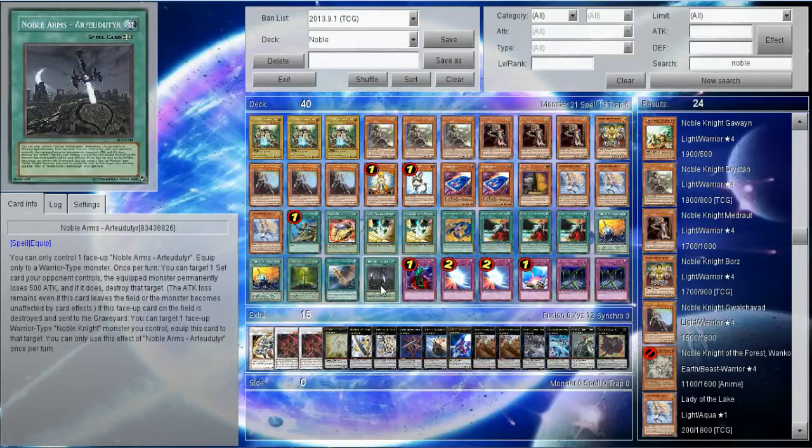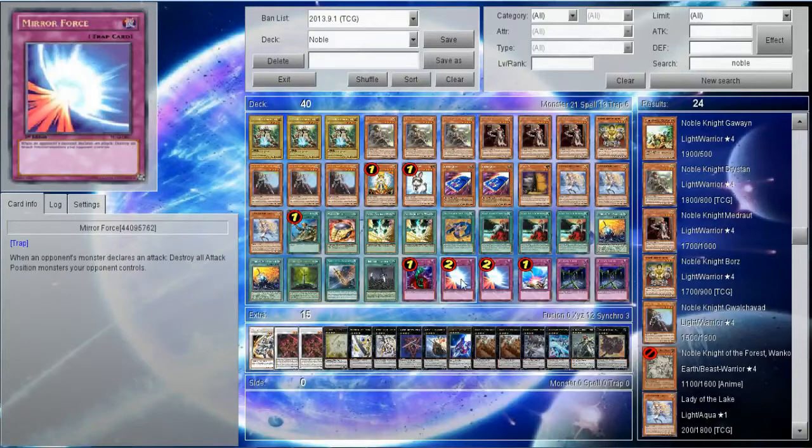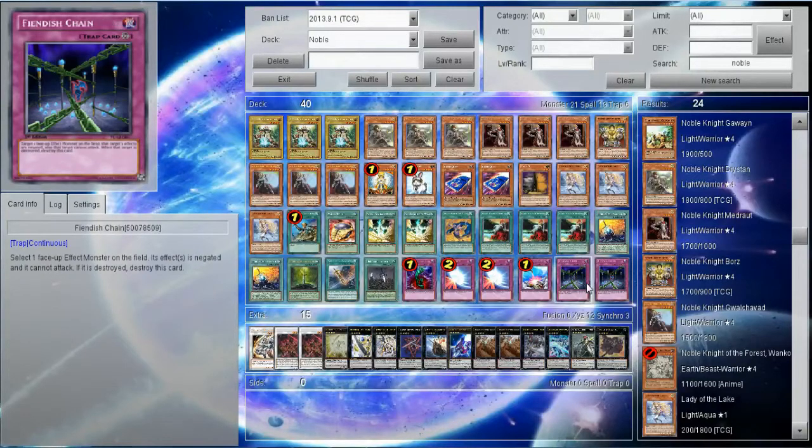I'm not even going to try and pronounce them because TCG really suck with these stupid names. For traps, we've got 1 Bottomless Trap Hole, 2 Mirror Force, 1 Compulse, and 2 Fiendish Chains.